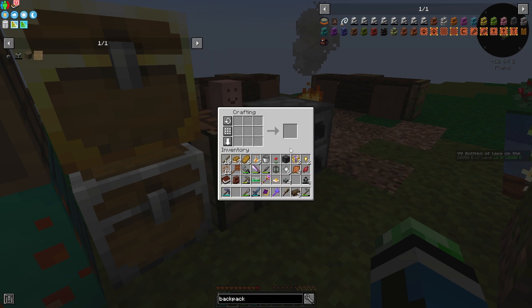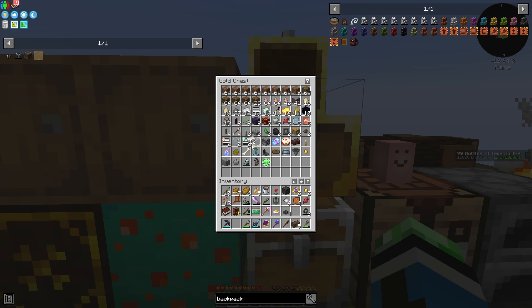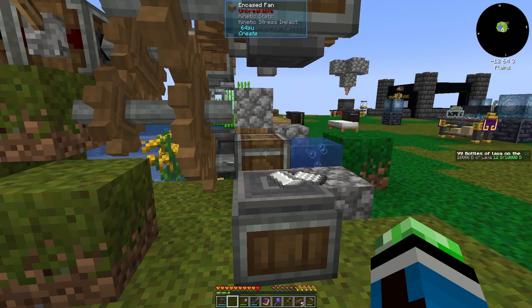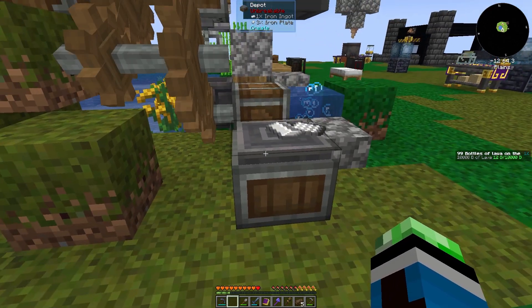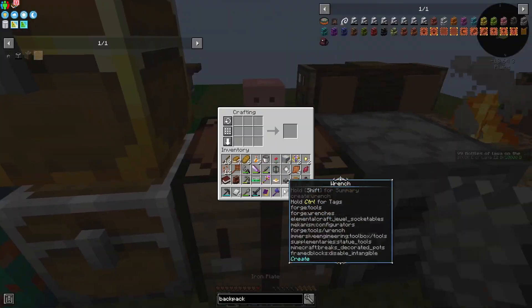An iron chest would be okay — 12 iron. Half of the ingots I have left. I miscounted the amount of iron I needed — I actually need 16 iron to upgrade my backpack, which is twice as expensive as it normally is.